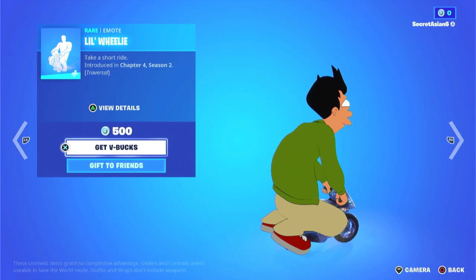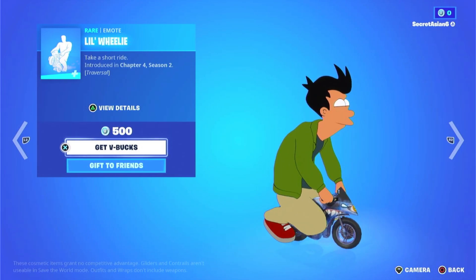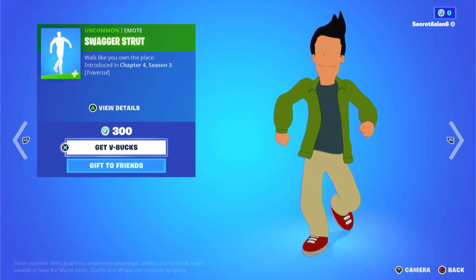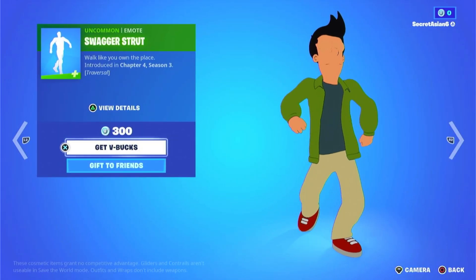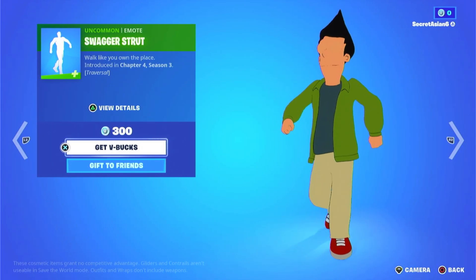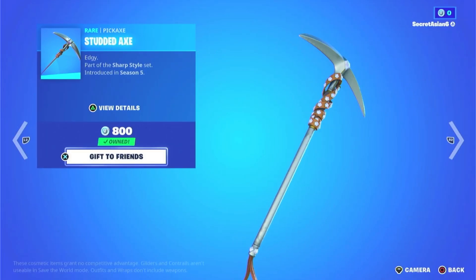The Lil Willi — did I really just say the Lil Willi? I'm so dumb. The Lil Willi. Alright, it's pretty cool, it's a traversal. We have the Swagger Strut — looks weird on this dude. Why are his shoulders doing that? Alright, we have the Studded Axe, a very sweaty pickaxe.